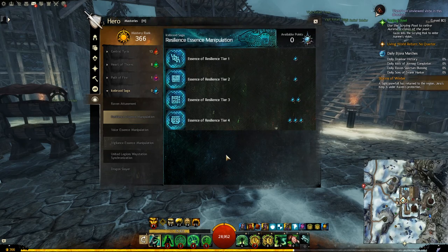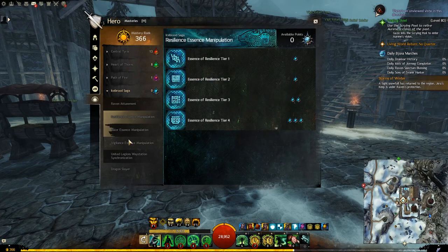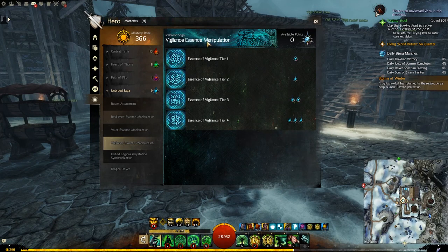The chests we will open are going to be the essence chests — small, medium, and large. To be able to open all of the chests, you will need at least tier 2 in the Resilience Essence Manipulation, Valor Essence Manipulation, and Vigilance Essence Manipulation.